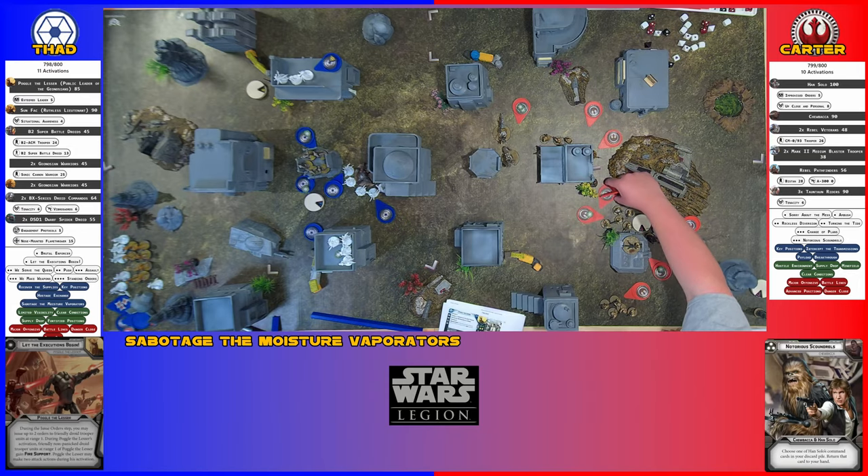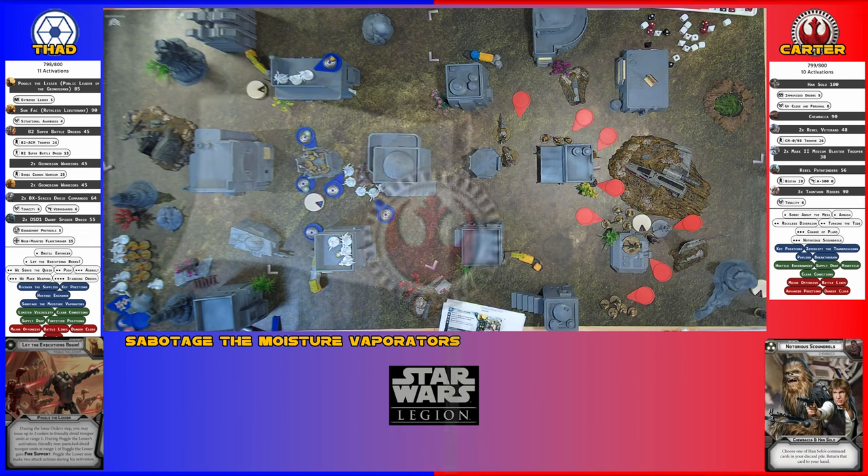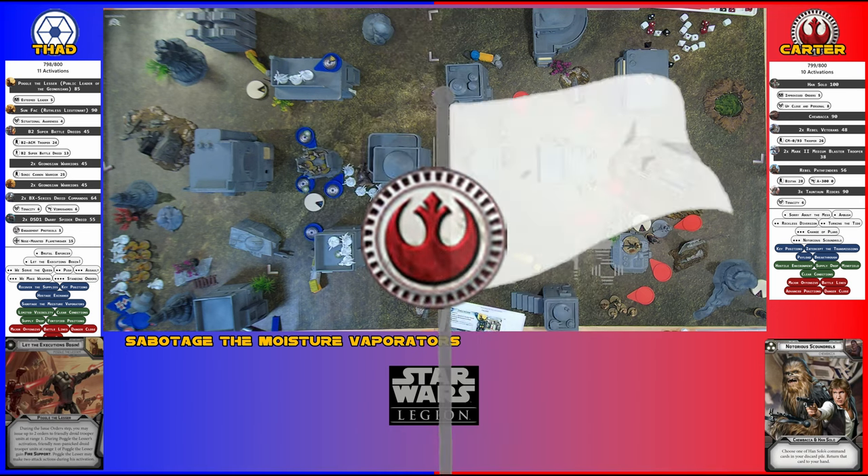I believe that wraps up round three. Do you want to concede or do you want to continue? I'm going to call it. With failing morale and a difficult assault on the Rebel gun line upcoming, the blue player has conceded.